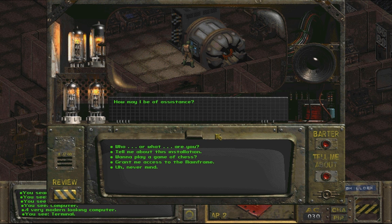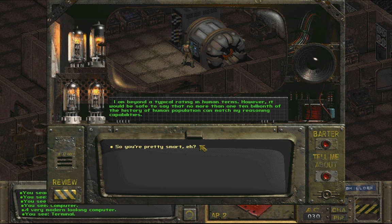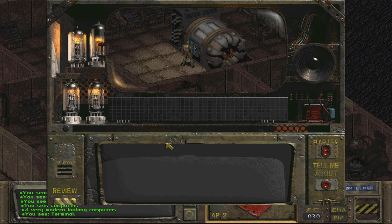How may I be of assistance? Who or what are you? I am a machine intelligence dedicated to research and installation control — I am called ZAX. What kind of research? I am specifically programmed for research into biological studies, including pathology and genetic research. My primary function is extrapolation of information at complexity levels exceeding human capacity. So you're pretty smart, huh? I am beyond typical rating in human terms — no more than one in ten billion of the human population can match my reasoning capabilities.